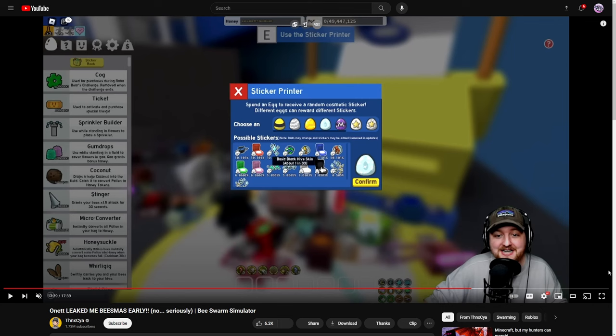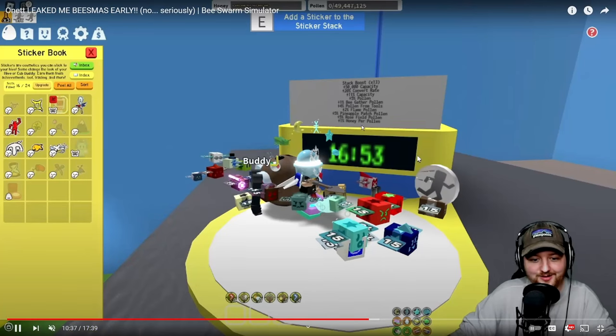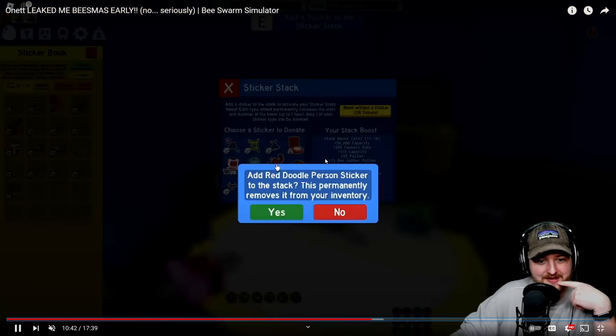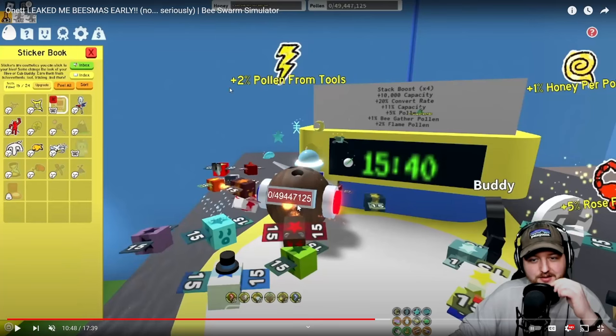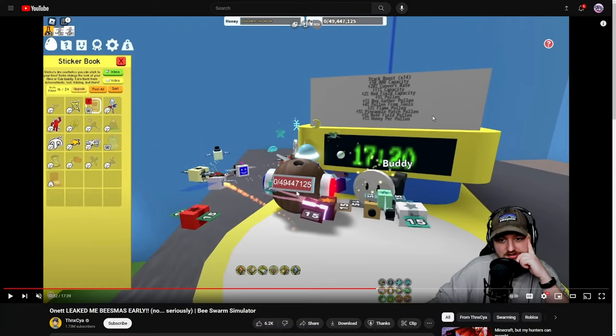Thinkseee does have a video on it — you can see him donating eggs and getting the different stickers. He has the sticker stack machine which grants these buffs. He's about to donate one more sticker — he adds the red doodle person sticker. All the stickers he's donated in the past stack up: donating the lightning bolt gives 2% pollen from tools, and the scorpion gives 5% Rose field pollen. It all stacks into one huge thing, each sticker granting a different buff.